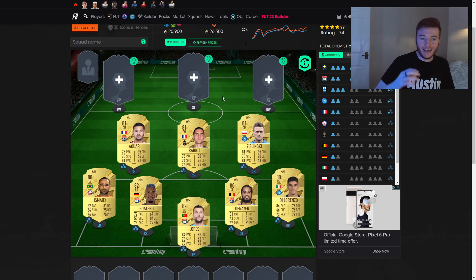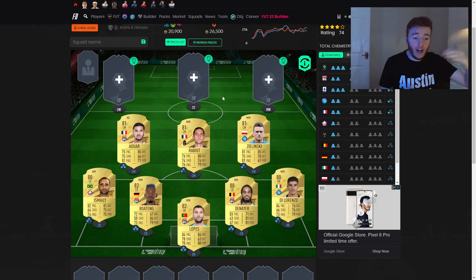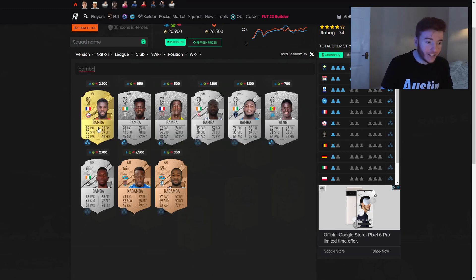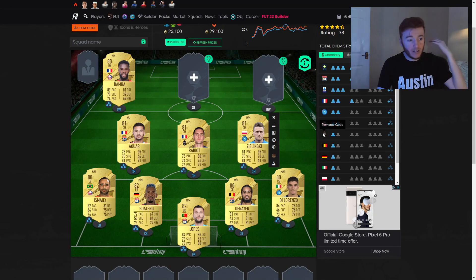Now on to the front three. Basically what I've gone for here is pace, because especially in the early game pace is so so important. What most people tend to do is when they get some coins together, they'll spend big on the attackers and sacrifice the defenders. So having quick, pacey attackers is very advantageous early on because people just don't have the defenders to deal with it.